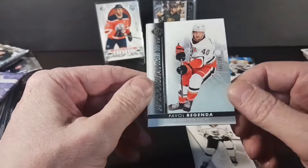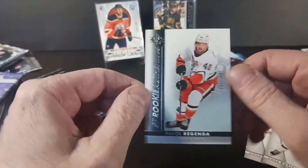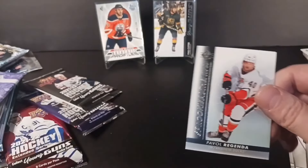What's next? The other SP — 22-23. Clayton Keller, Crosby, Koptar, Regenda 399 blue parallel. It's stellar. Pavel Regenda — Slovakian superstar for the Anaheim Ducks.